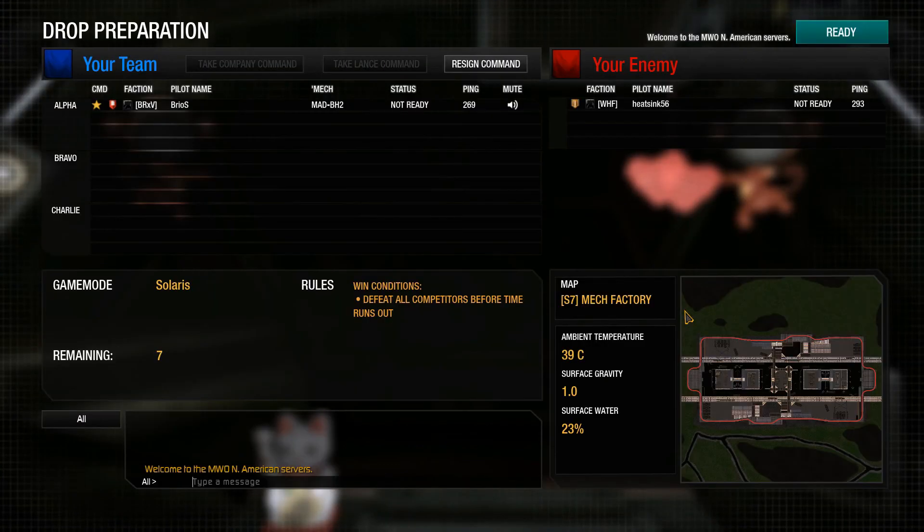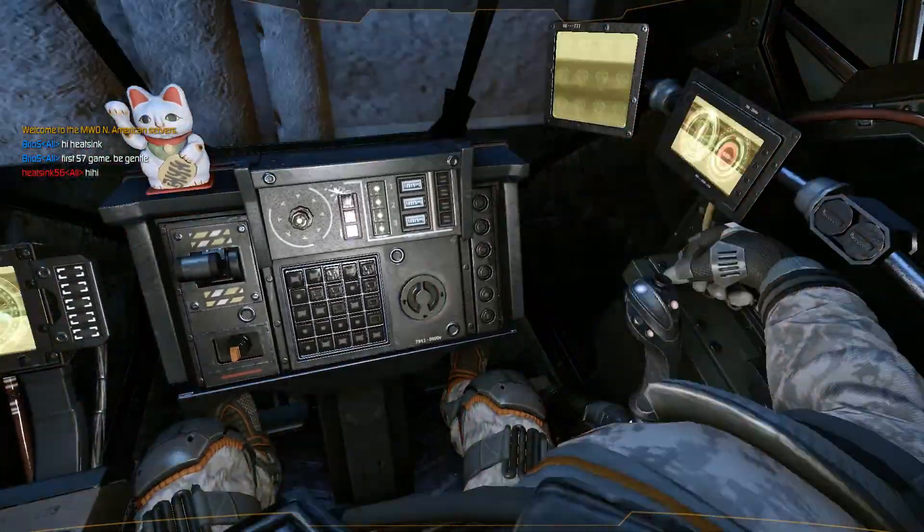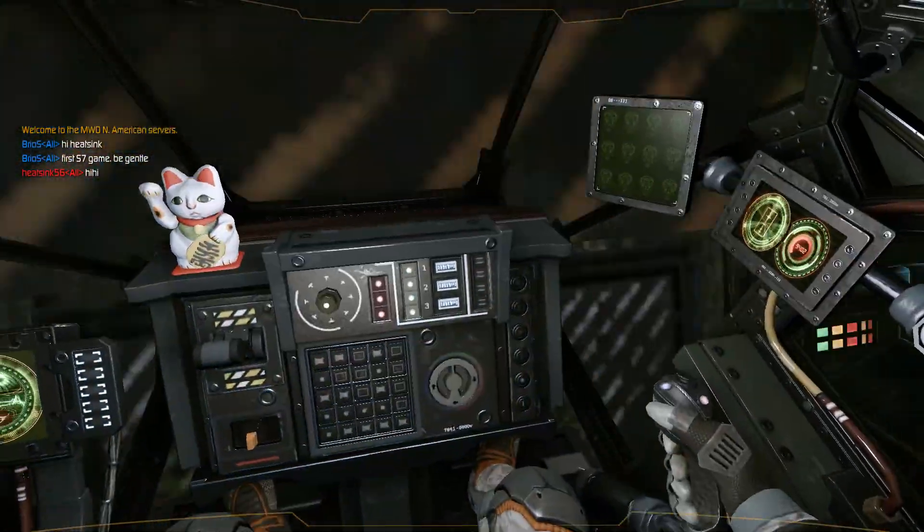So the first match is in McFactory, and it's interesting because I'm going to be up against an Atlas. I'll sit back and enjoy the match — a 75-tonner against a 100-tonner.